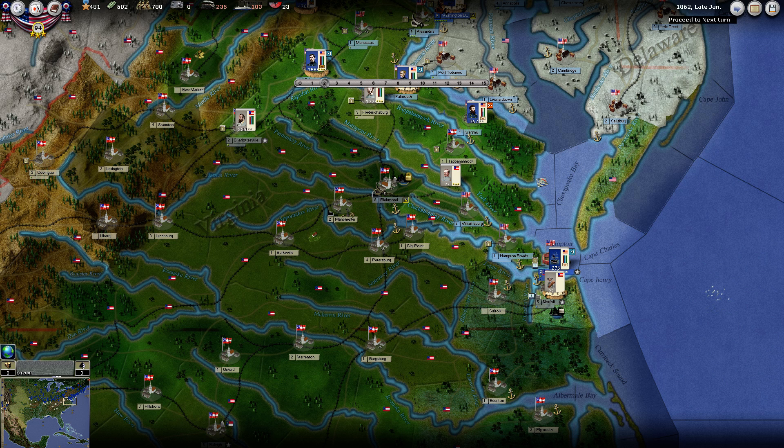I certainly could be playing a more aggressive game here, but this is not how to win. I'm trying to keep things at a pace that I think is more historically appropriate. So I'm going to start heading towards Richmond now. I don't think the AI is such that we could fake it out and take advantage of it, and I don't really want to play like that.